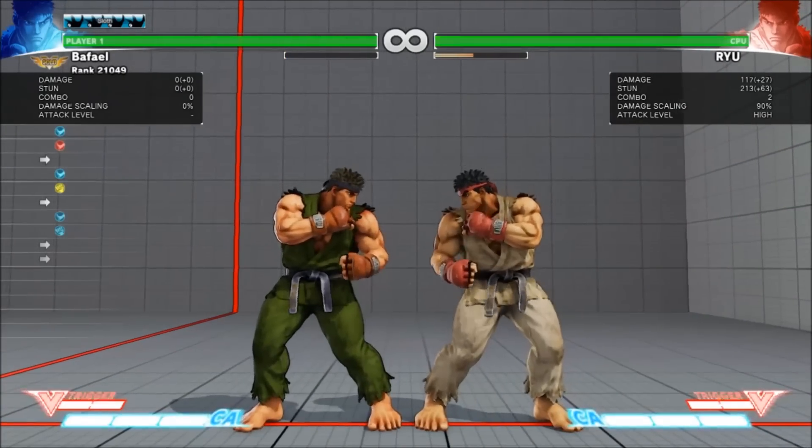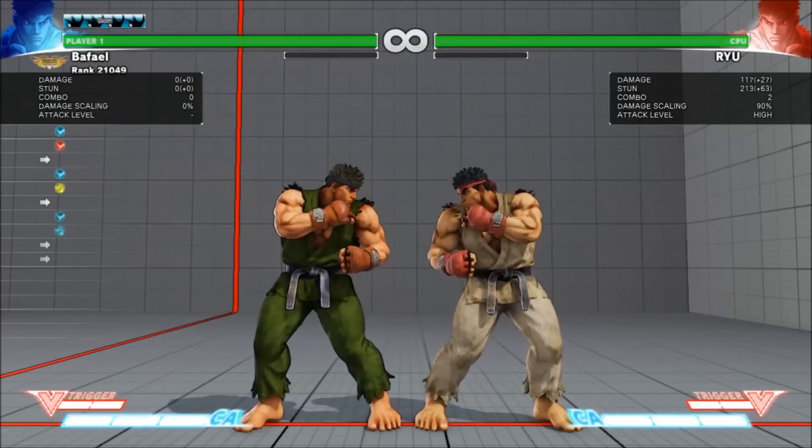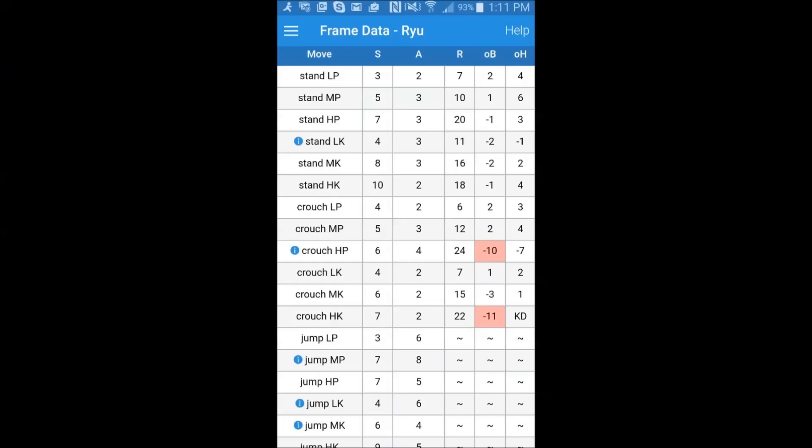There's an easy way to look up which normals will link into which normals, which is where Frame Assistant Tool comes in. Let's take a moment to explain the basics of what frame data is. Here is a screenshot of some of Ryu's frame data. There's a lot of information on here, so let's break it down. All of the numbers are numbers of frames. SF5 plays at 60 frames per second, so one frame is 1/60th of a second. Frames are the easiest way of keeping time in a fighting game.